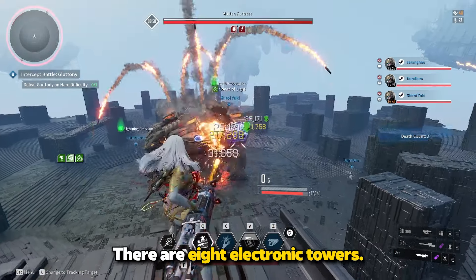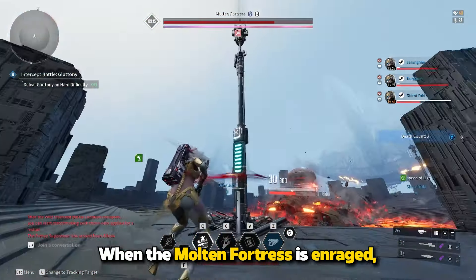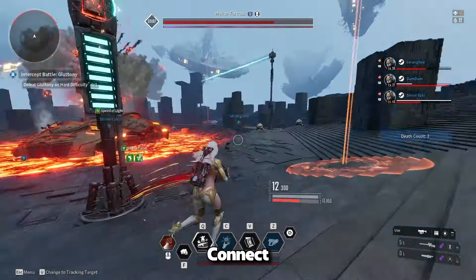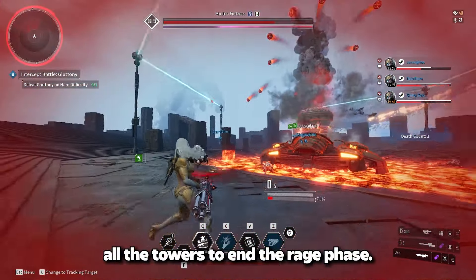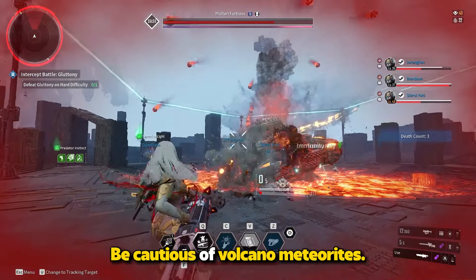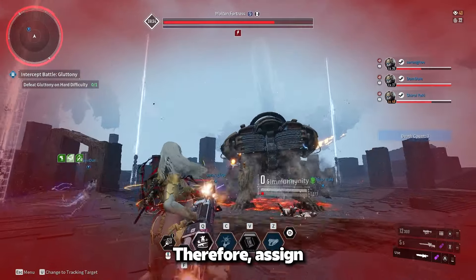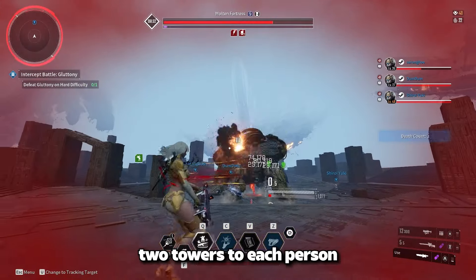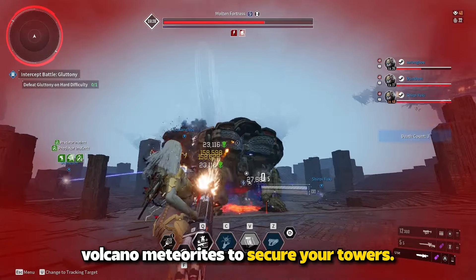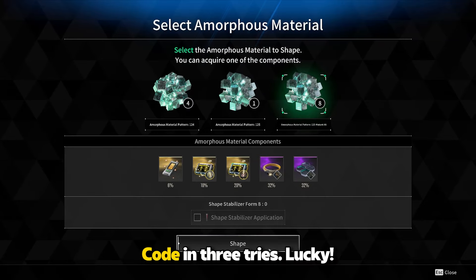There are 8 electronic towers. When the Molten Fortress is enraged, shoot the panels to change the direction to 3 o'clock. Connect all the towers to end the rage phase. Be cautious of Volcano Meteorites — if they hit the towers and fill the heat gauge completely, the tower will reset. Therefore, assign 2 towers to each person and shoot down Volcano Meteorites to secure your towers. I got the Ultimate Valby Code in 3 tries.